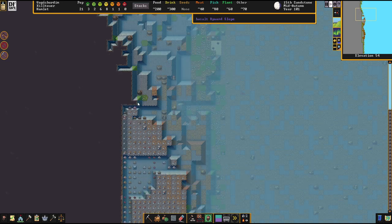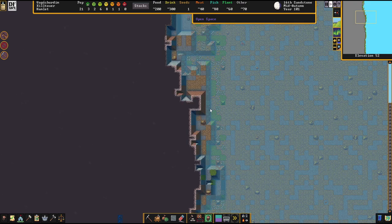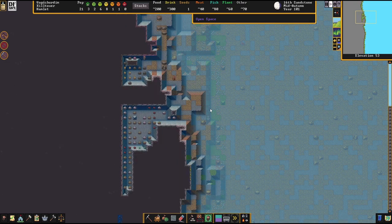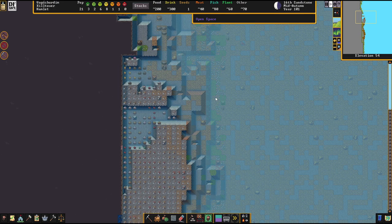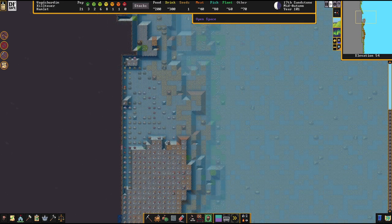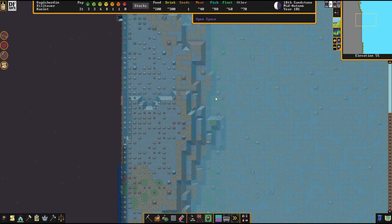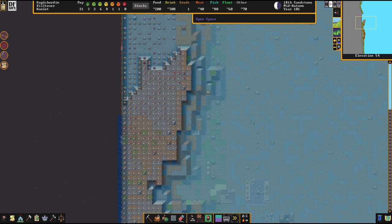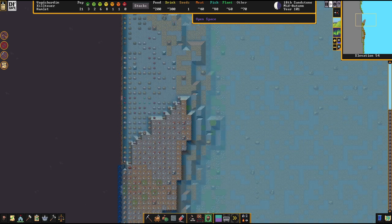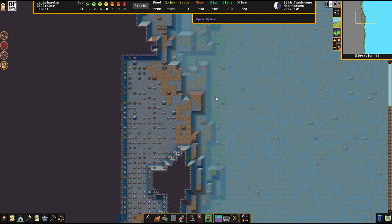I'm liking that this place is getting all green the more I'm terraforming it — I'm bringing life back to the desert almost. I don't know if terraforming is the right word; I think it's more for sculpting a planet or changing the atmosphere. But it describes well what I'm thinking in my head.